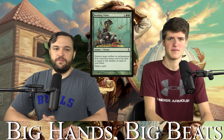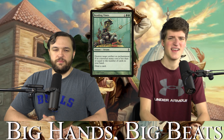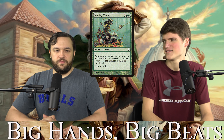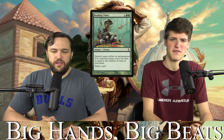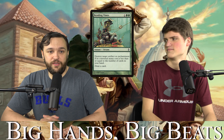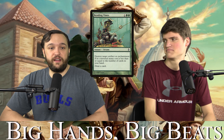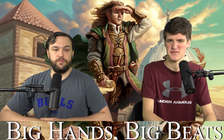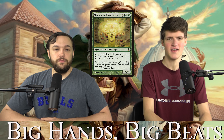Rending Vines is one green green instant — destroy an artifact or enchantment with mana cost less than the number of cards in your hand, draw a card. It's a cantripping removal spell that cares about hand size. Obviously it'll almost always just say 'destroy a thing, draw a card,' but it's cool. It's a card I'd strongly consider for more green decks — cantripping removal is really good. The four-mana version is decidedly too slow.